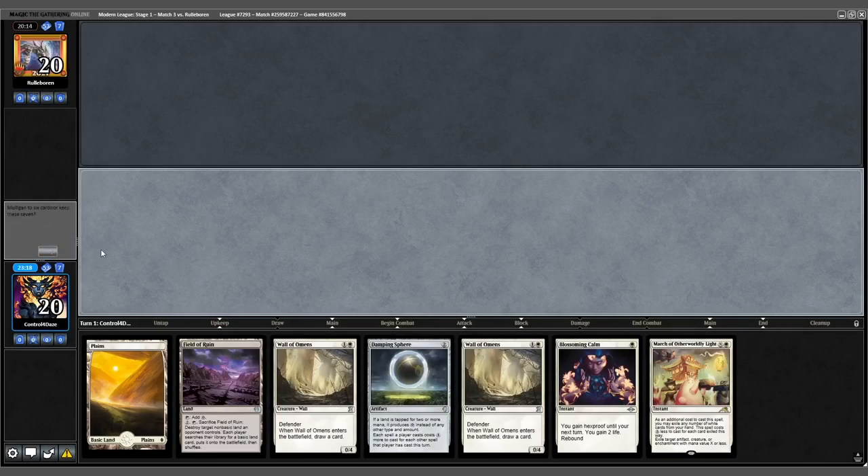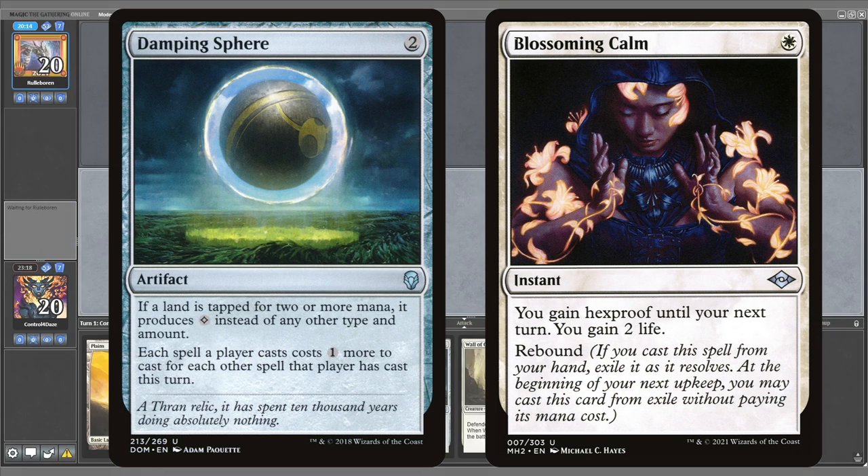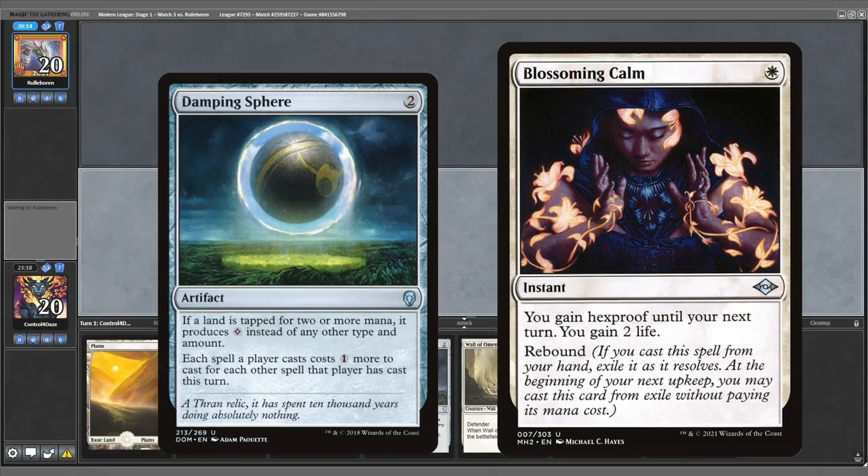Opening 7 looks excellent for Game 2. Having access to Damping Sphere and Blossoming Calm in my opening hand means my opponent's only way to win is to have multiple Amulets of Vigor in play.